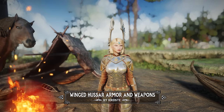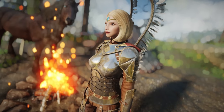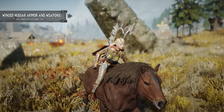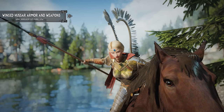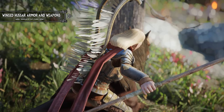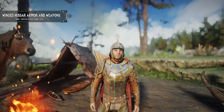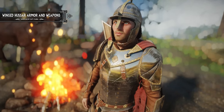Next up, we got a new armor set called Winged Hussar Armor and Weapons. This mod offers a replica of the famous Polish hussars, known for their iconic winged armor set. The wings on the armor were not just for decoration, as they were used to instill fear in the enemy ranks. The winged hussars were a heavy cavalry unit that could strike fear into the hearts of their opponents before they even realized what was happening. What I love about this mod is how seamlessly it integrates into the world of Skyrim. The armor set has a similar look and feel to the Imperial armor, making it feel like it was always meant to be part of the game. The attention to detail is impressive with intricate designs and textures that bring the armor to life.